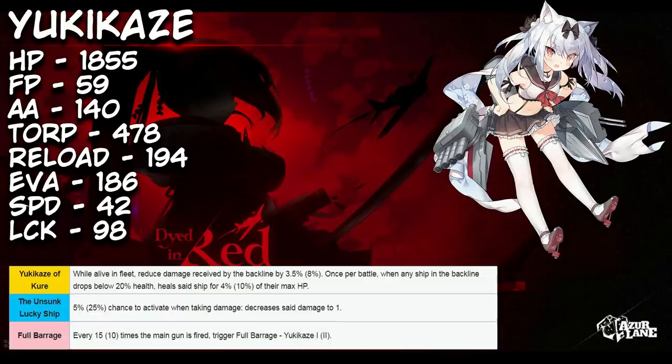What really has me hyped about this ship are her skills. Yukikaze of Kurei — while alive, reduces damage received by your backline by 3.5 to 8%. Once per battle, when any ship in the backline drops below 20% HP, this heals them for 4 to 10% of their max HP. So reducing damage and healing — that's going to help a lot with ships eating firebombs on your backline.